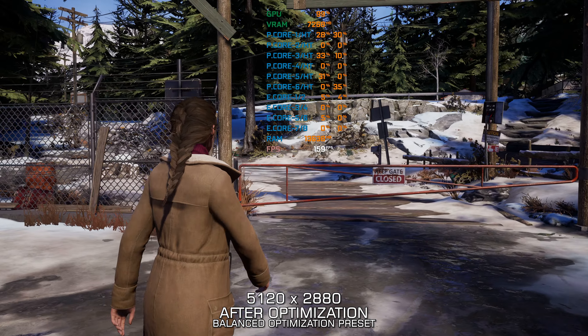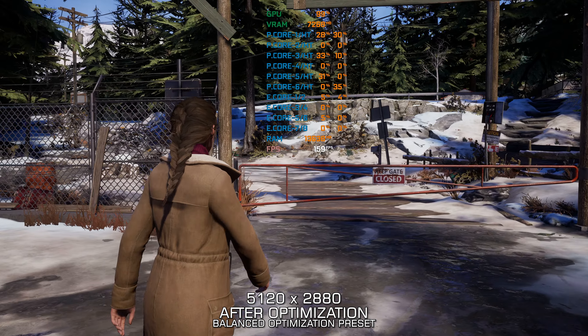Low Specs Experience will automatically detect a supported game version on your system. Now press OK and the optimization control panel will load. Once the optimization control panel has loaded, select the desired optimization presets and the rendering resolution for the game.